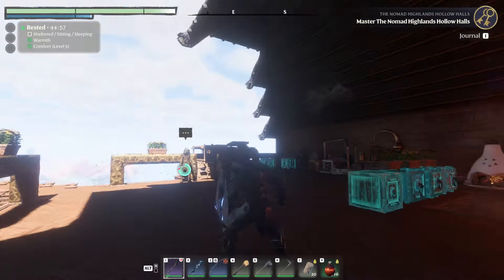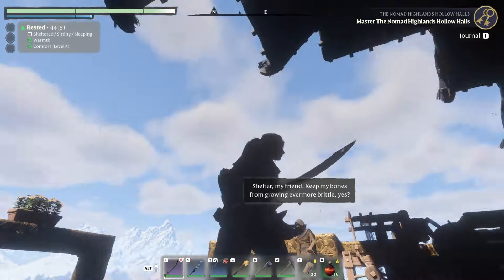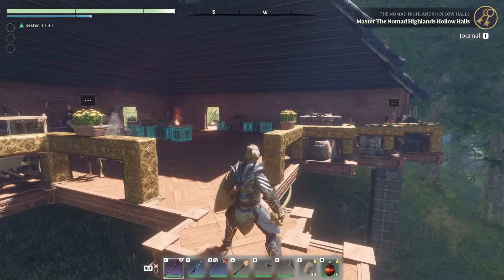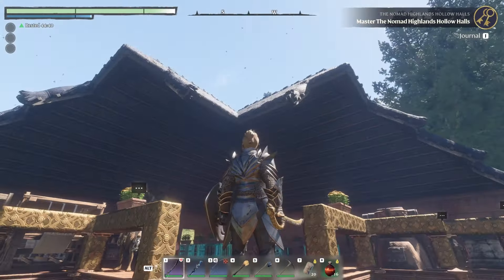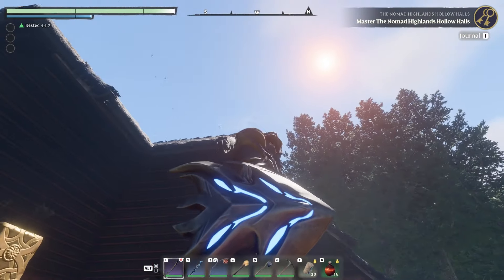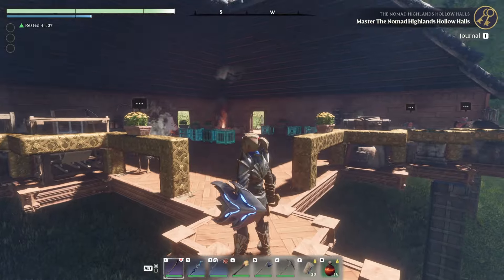My friends make fun of me for not liking doors, so I leaned heavily into that theme. The roof is a little weird with this angle, but I just put a bronze railing here instead of any extra walls, having just the view, which is kind of cool. The roof is a bit strange because of the angle — I could probably fill it in with some one-by-one-by-ones to make it more stepped, but this was the best I could do with the roof building pieces.